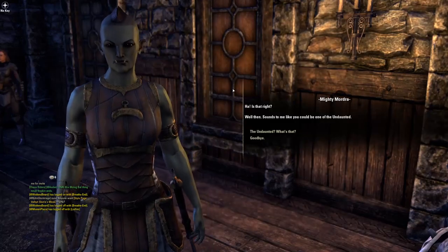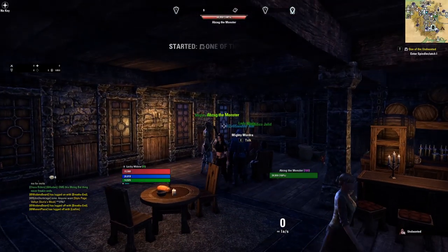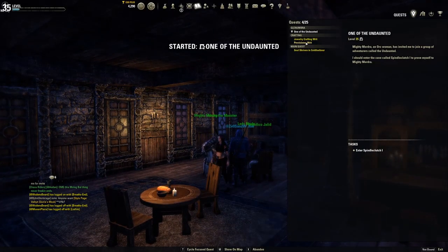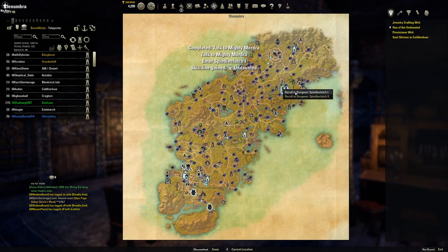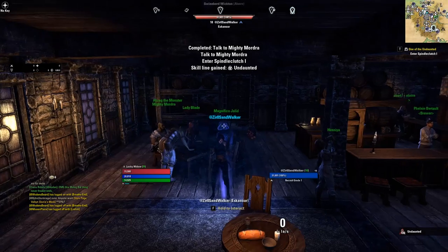Mighty Mordra. It says enter Spindle Clutch. So we're going to click on Spindle Clutch, recall to Spindle Clutch 1, and go.